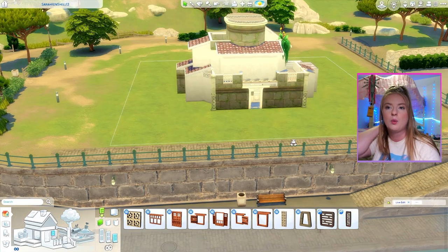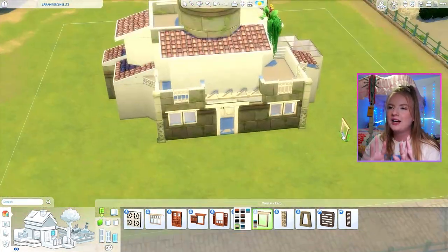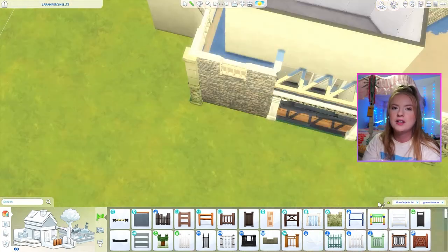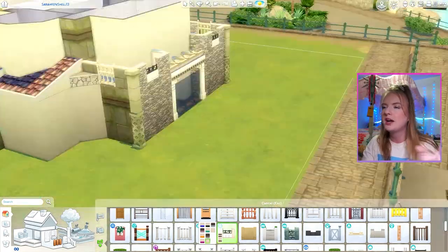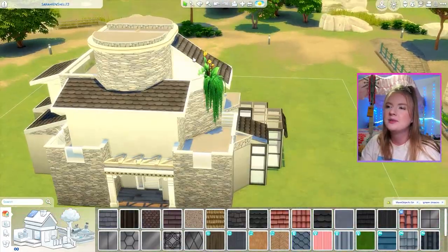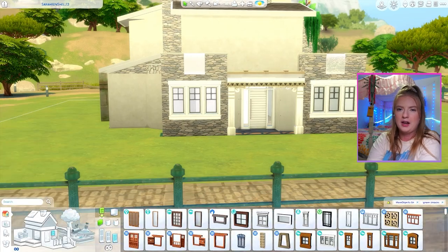If you even attempted this shell, I believe that is worthy of recognition. So I definitely utilized the balcony moment here. The main rules are: you can't turn existing walls into fences, but you can add fences and half walls and spandrels and stuff — you just can't turn what already exists into those. So I kind of did two balconies out there in the front. I feel like I want to try this again but use the other side of the shell as the front of the house.